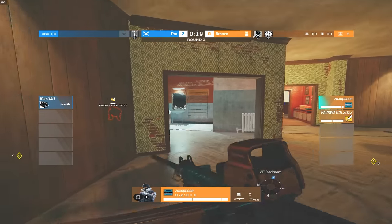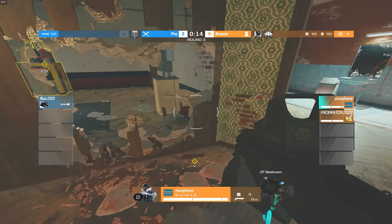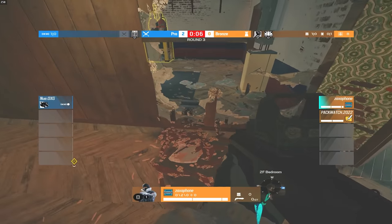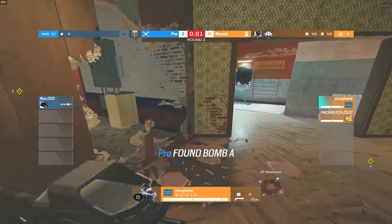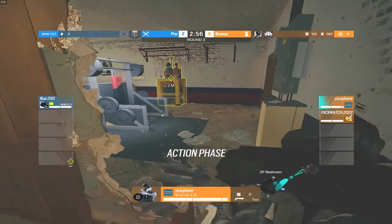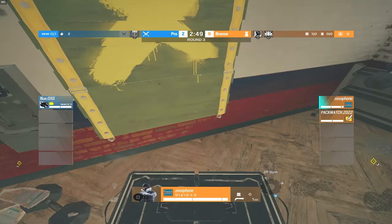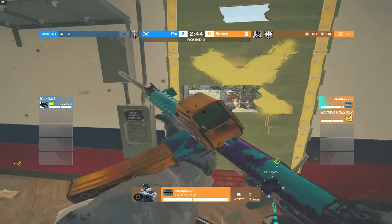I just want to say something about these Frost mats — I don't understand why people place them like that. If you go up close to the window as an attacker, you can just look straight down and see the edge of the Frost mat and shoot it. I see this a lot with Frost players. Like you can just see this from the window — it's so easy to shoot. You really got to be careful how you're placing these traps.